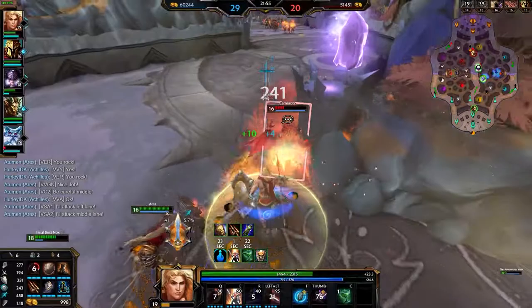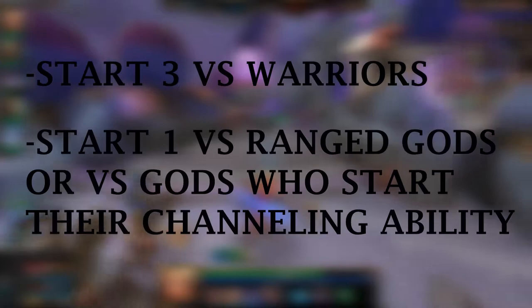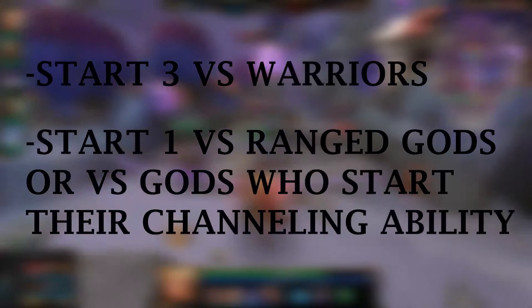To finish off the guide, I'd like to go over some key gameplay tips that can instantly improve your experience with Achilles. When in lane, it is normally the best option to start Achilles' 3 over his 1, as most warriors will have to stand in the wave in order to clear it, making the second cast much more likely. There are of course some exceptions to this. Versus ranged gods, you can start your 1 for better clear, as the enemy will normally be too far back to hit them and the wave with your 3. Gods who start a channeling ability, such as Bellona and her 2, can be countered using Achilles' 1 early, especially if they expect you to use your 3.